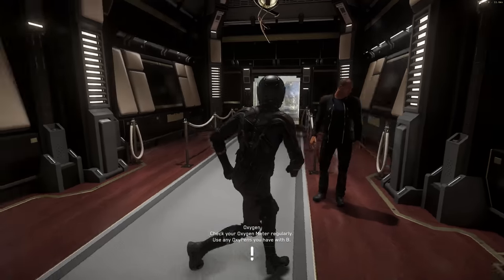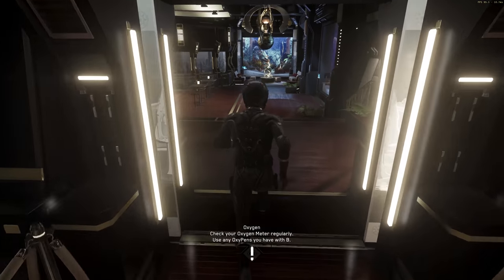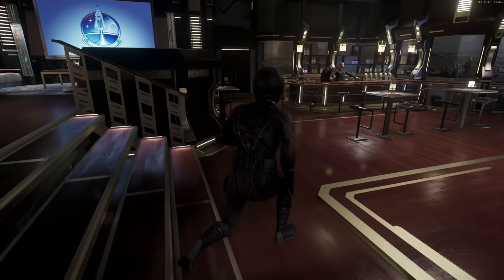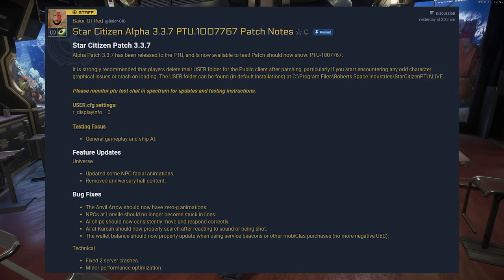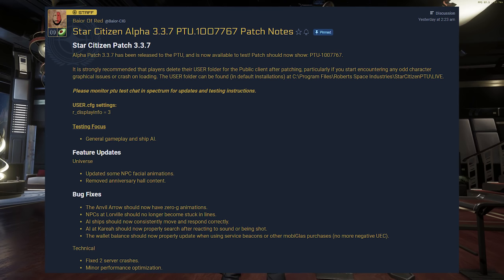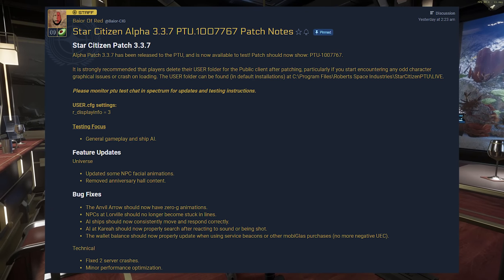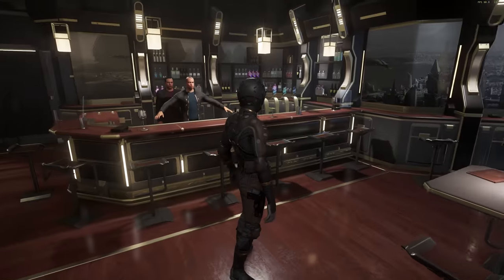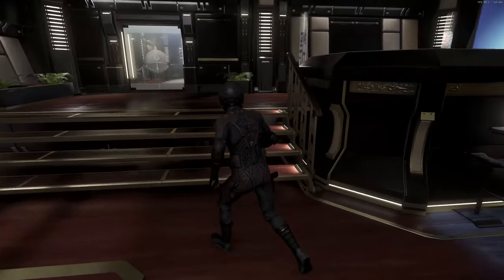Hello and welcome to some more Star Citizen with an update on Alpha 3.3.7 on the PTU — patch notes and changes. The testing focus for this build is general gameplay and ship AI. The PTU should be open to everyone, so if you want to get involved, test it, mess around with it, and download it — links are down below.